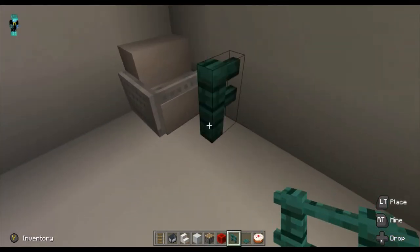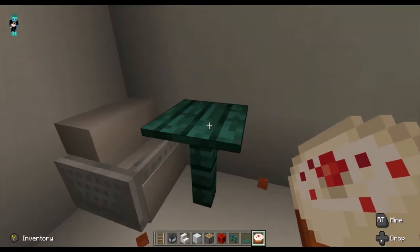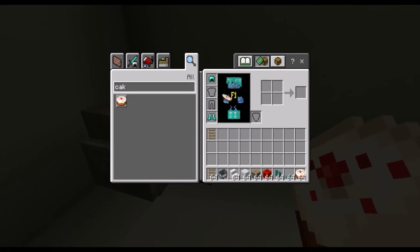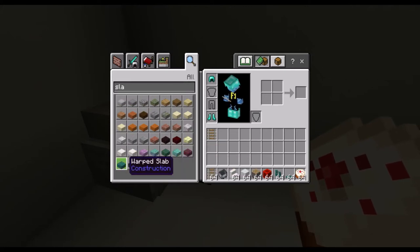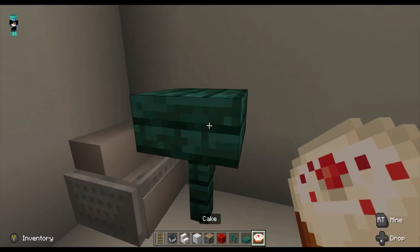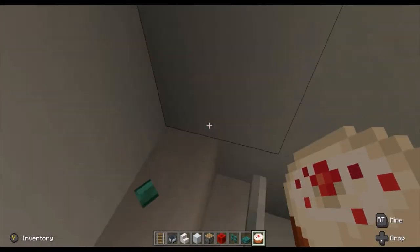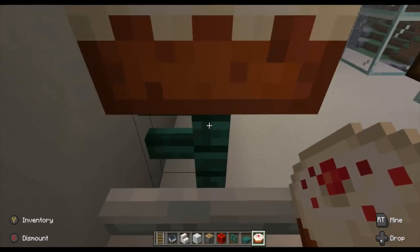Then you get your fence and your pressure plate. Instead of cake, let's try a wooden slab — place it right there. Let's just test this. Okay, the seat works perfectly fine, and that's how it works.